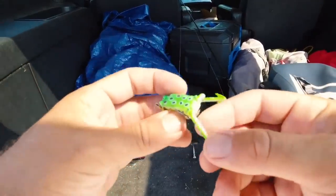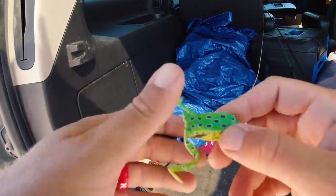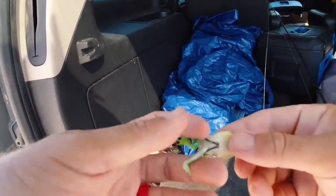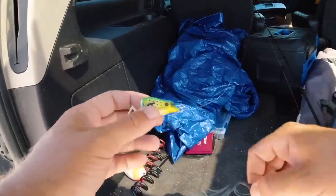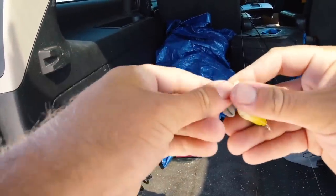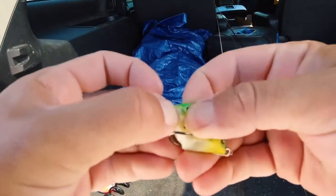But before we even start, I'm not a fan of these legs right here. From my past experience with frogs that are like this, they suck. They don't kick right, they get in the way, they block the hook ratio and they don't look near as natural as just a regular skirt. So we're going to swap that out. First off, we're just going to rip these guys out of here. We're probably going to have to take a hook and pop some of that plastic out of that hole right there.